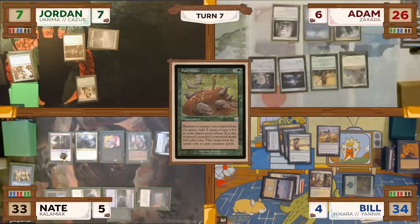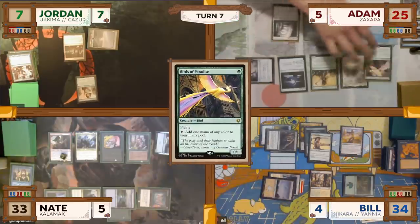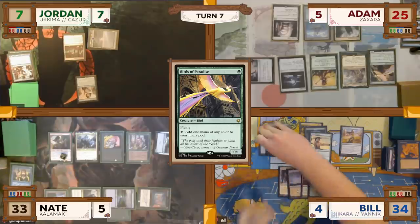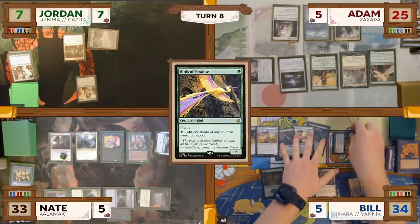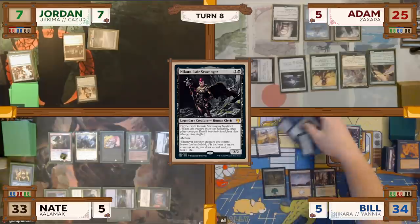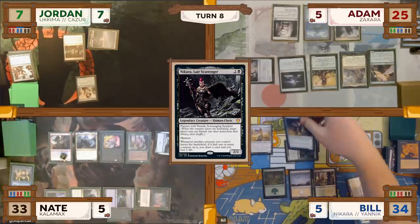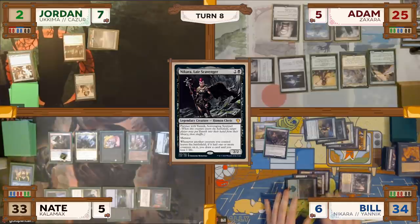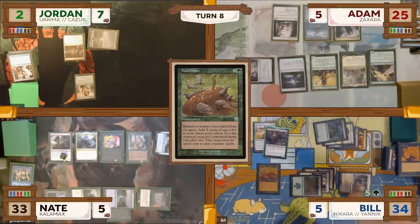Adam untaps, draws, taps his Talisman taking one damage to produce green, and plays a Birds of Paradise. He passes to Bill. Bill untaps, draws, and casts one of his partner commanders, Nakira Lair Scavenger. He then goes to combat, swinging his mana dork and Okame at Jordan for five total damage. Jordan takes it, and in his second main phase Bill casts Food Chain, which is uncounterable due to Destiny Spinner. It resolves, and he exiles Okame Adversary to Food Chain for five green creature mana.